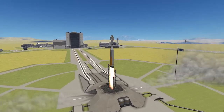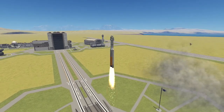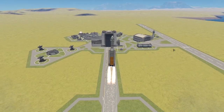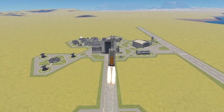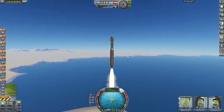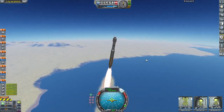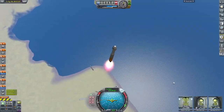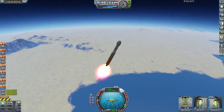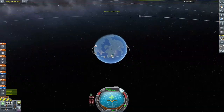Here we are with liftoff — the solid rocket boosters light up and the main RS-25 engines ignite, pushing the vehicle into space. We're doing a roll program now and speeding up. We had to wait a little bit to pitch the vehicle over because the Atlas V is very unstable at low speeds due to its funky shape. Then we put the RS-25s on higher power, which gives us more gimbal authority so we don't have to worry about gimbal control.